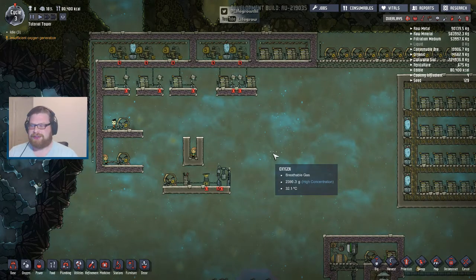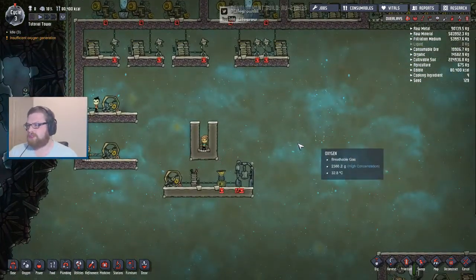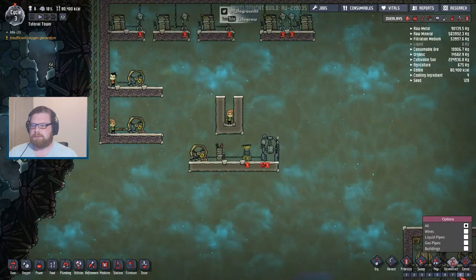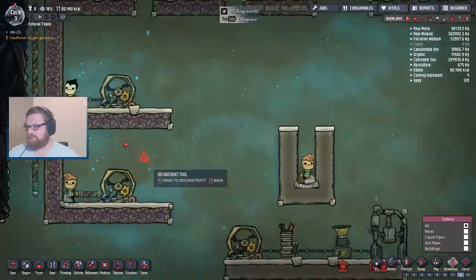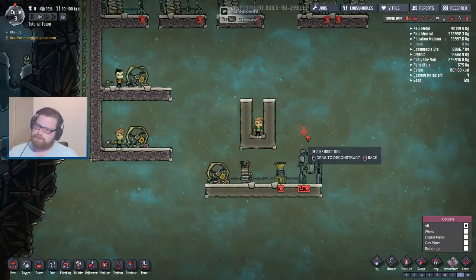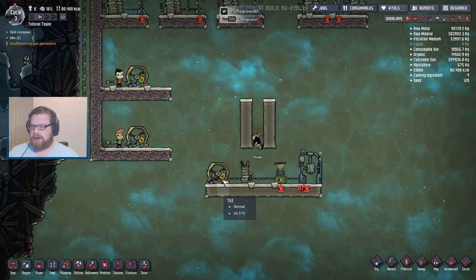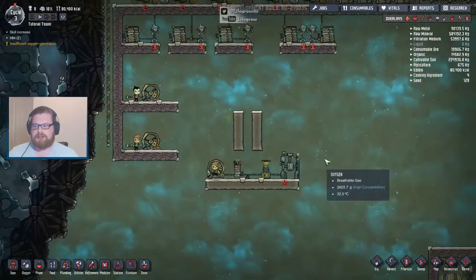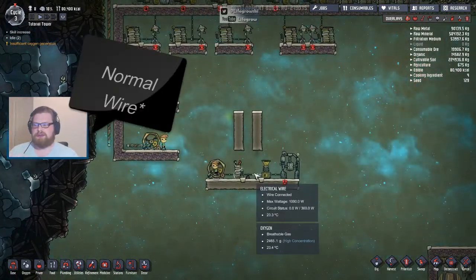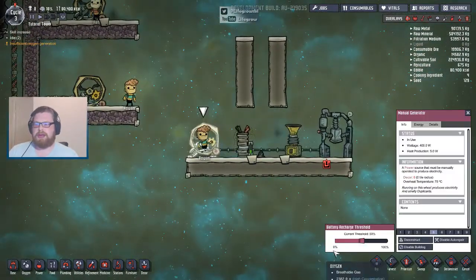Without further ado, let's crack on. So, as we know when we start the game normally we have quite a simple power setup. We're joined today by the lovely Rowan and Wren — they're going to be my little power dupes. A standard sort of power system you normally have at the beginning of the game is something like this, whereby you've got a manual gen, a battery, maybe an algae deoxidizer, maybe a micro musher, and you're basically going to use maybe a thousand watts on this heavy watt wire. Essentially your dupe is going to jump on the manual generator when this battery is below 50%.